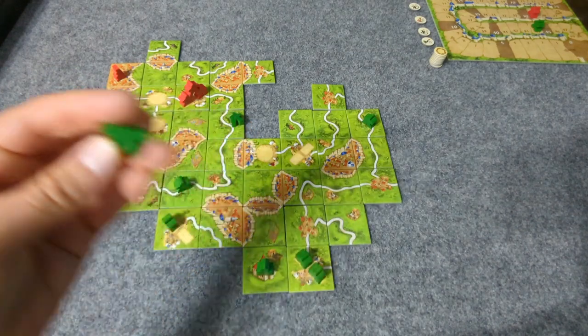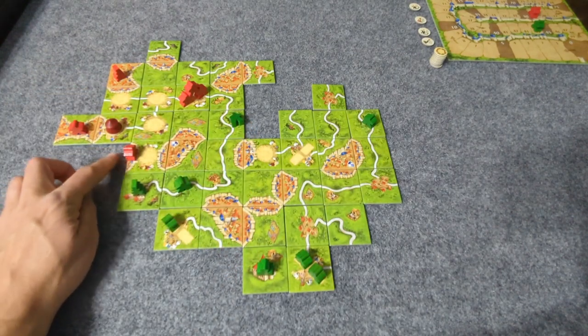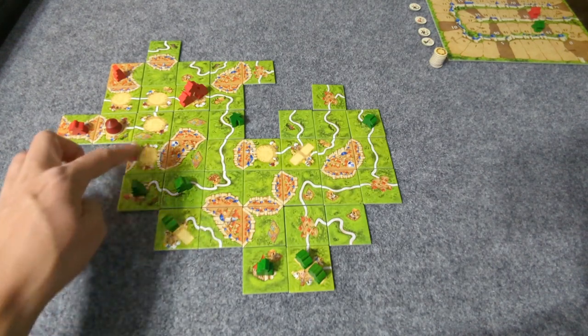Player 1 places a monastery tile and puts their Ringmaster on it. It works like a regular meeple — you need the whole area filled in — but once it's done, the Ringmaster gets the extra bonus points.